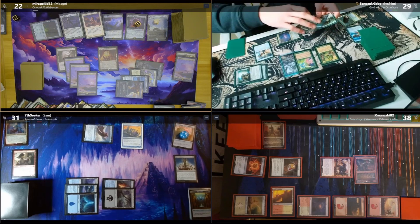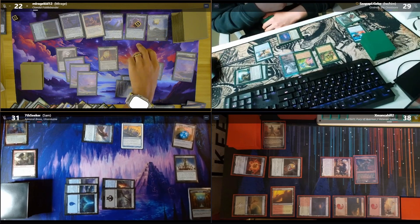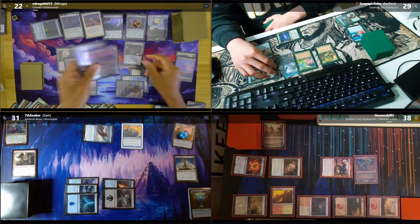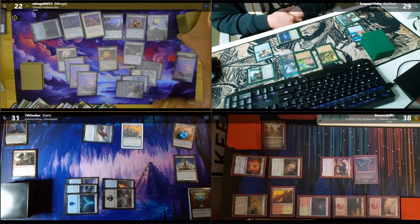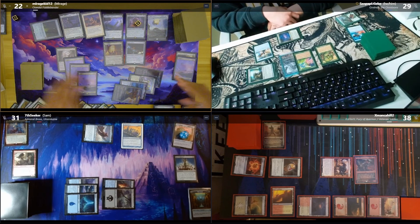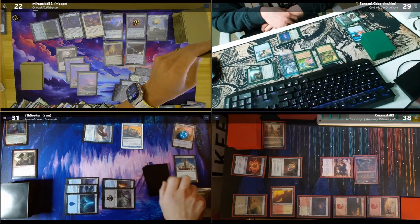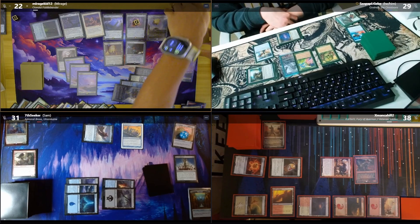I'll tap my Perpetual Timepiece and Codex Shredder to mill myself three — Steeple Creep, Sol Ring, and Excavating Druid. Chishiro triggers — I'll resolve the Palantir, discover five. Oh I did my math wrong — I'm dead. We got a Scrap Troll. Wait, why is your math wrong? X does like 25-30 damage to me. Bottom these, then X: do you want me to mill four or draw a card? Draw a card. Discard a Stone of Erech and pass.